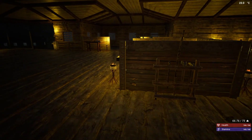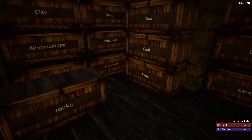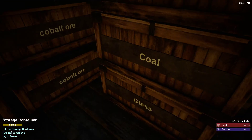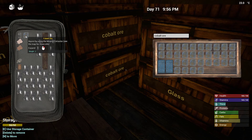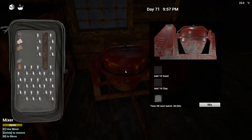I think I have a box for copper ore. There it is right there. Wait — that's not copper, that is cobalt. All right, let's move the cement along.